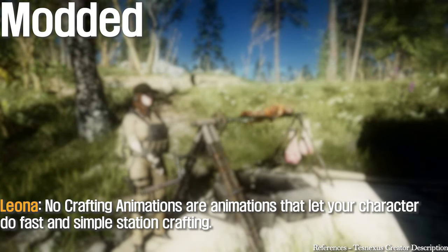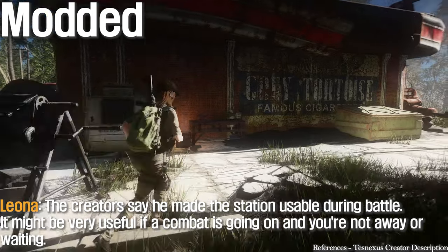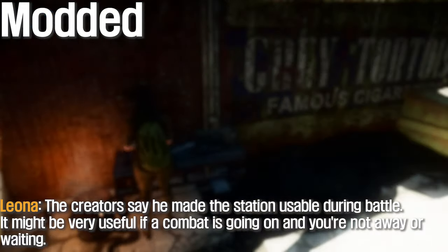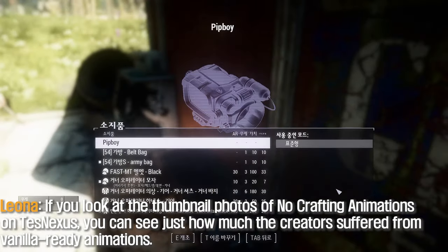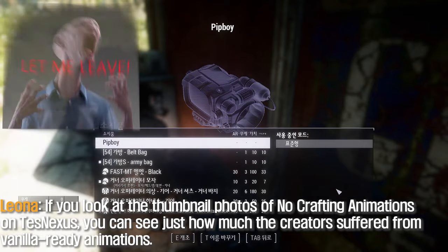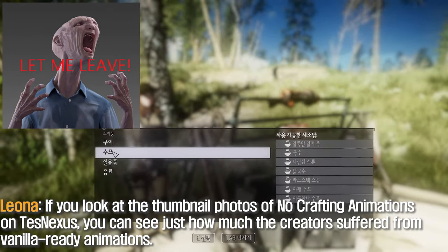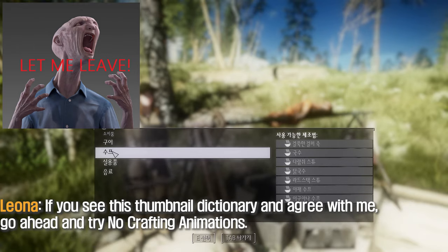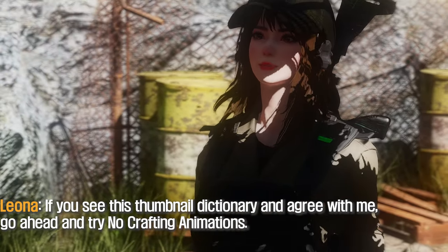No Crafting Animations lets your character do fast and simple station crafting. The creator says he made the station usable during battle, which might be very useful if combat is going on. If you look at the thumbnail photos of No Crafting Animations on Nexus and agree with the frustration shown, go ahead and try No Crafting Animations.